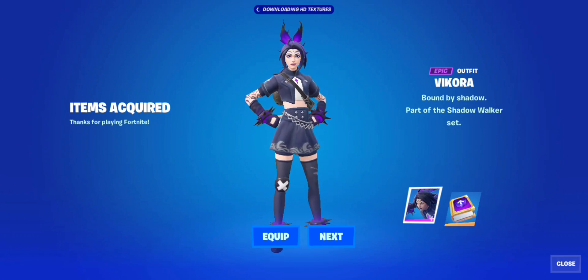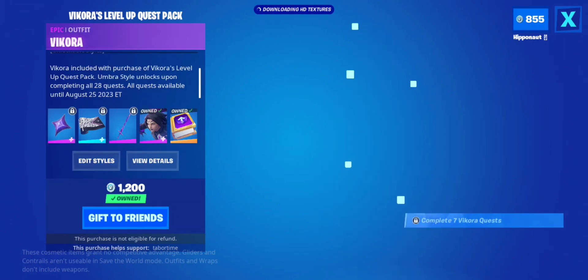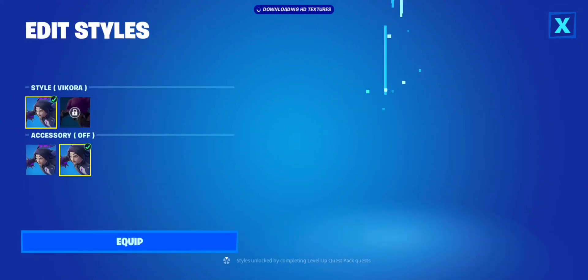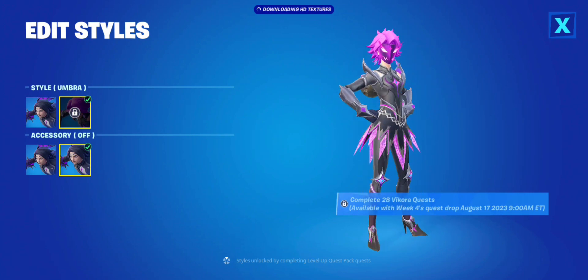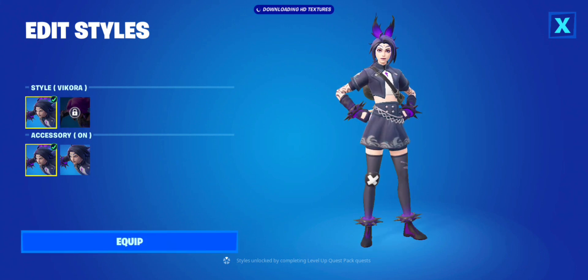So we've got Vecora — it's like Victoria and Vicky put together — Bound by Shadow. There are the quests: seven a week for the last four weeks, each week unlocking a new part of the skin. I like the Umbra style more — the pink and purple offset each other really nicely. Let me know what you think in the comments, drop a like or subscribe, and I'm going to go get an elimination to see this back bling in action. Catch you in the next one!